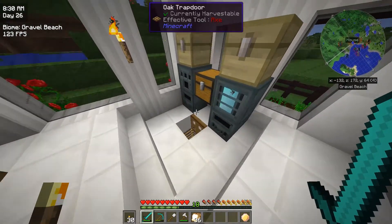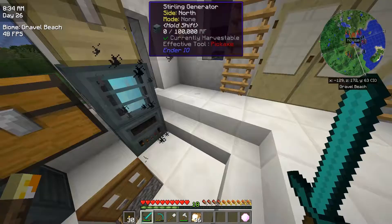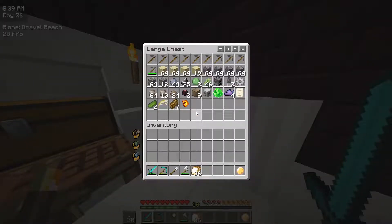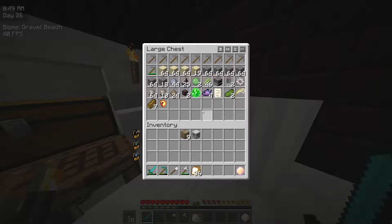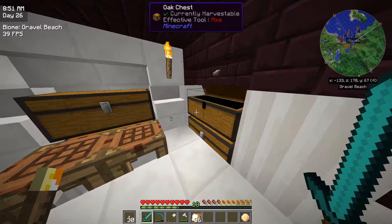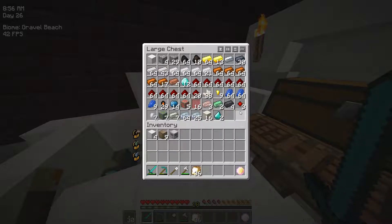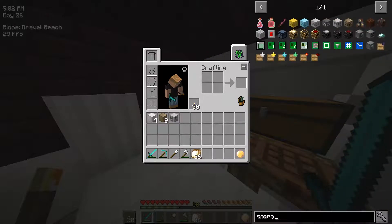Wow, that chest is getting full already, which leads me to the point — I think today I'm going to work on my early game storage system. That was another thing I started last episode, which is why I have this storage core and a blank box. I think I need a block of iron. Let's put that on storage.